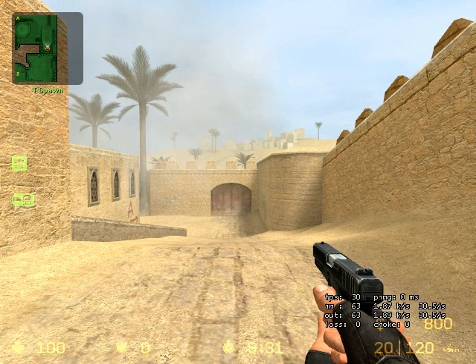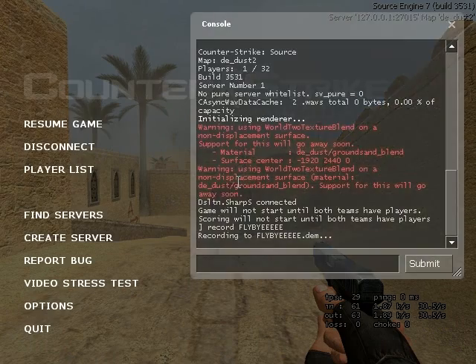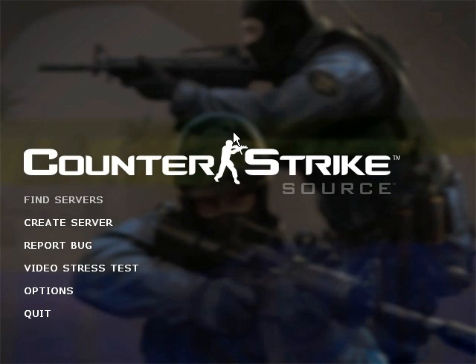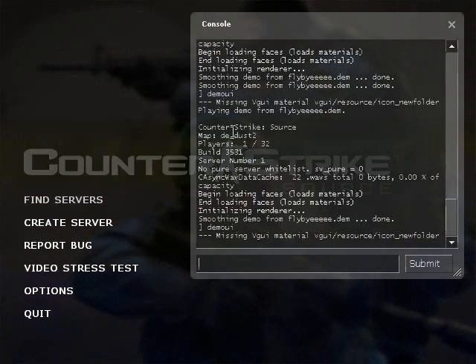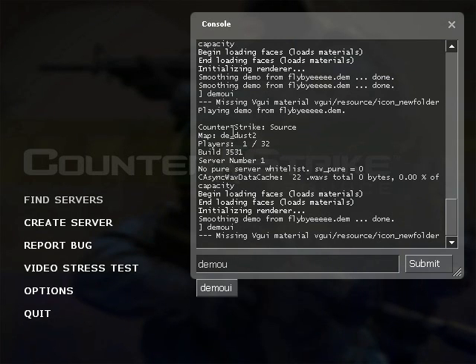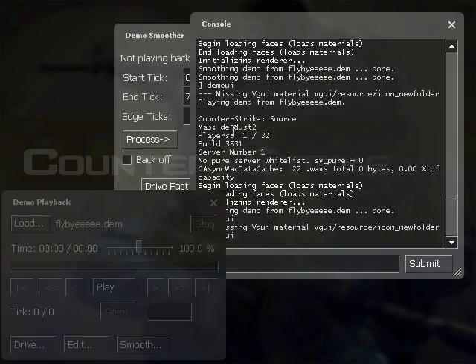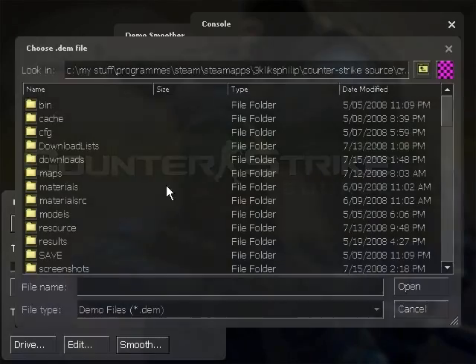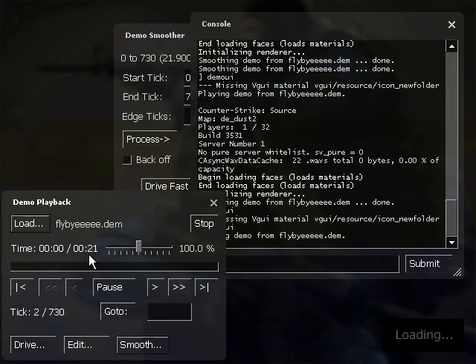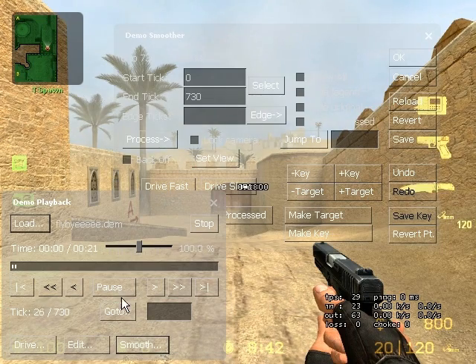The name should be something like FLY_BY — no spaces, but you can use an underscore. That should be long enough for the video. I'm going to stop recording here — 21 seconds, that's long enough. Now we need to load up the demo we've just recorded, so go into the console and type DEMOUI — D-E-M-O-U-I, not J, I. Click Load and find the one you want. I've just recorded one called FLYBYEEEE, so here it is — it's now loaded.